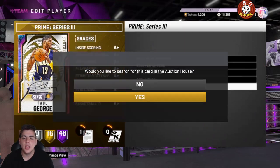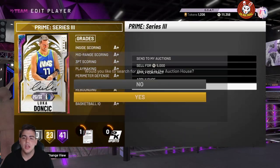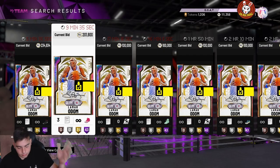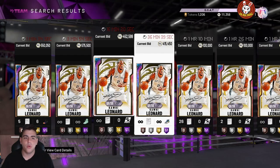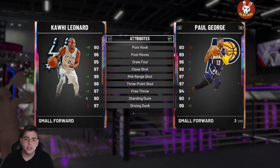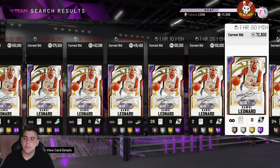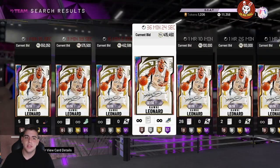Kawaii Leonard is up about 100,000 MT, Paul George is up about 100,000 MT, Luca Doncic is around the same price, and Lamar Odom is around the same price as well. I've been telling you guys to invest in Kawaii — there was one for 440,000 MT yesterday or two days ago. This is probably one of the best cards you could pick up right now.